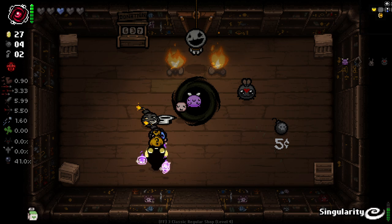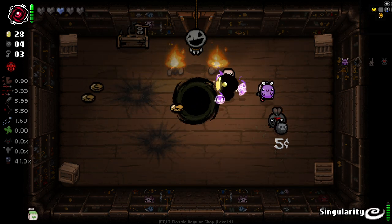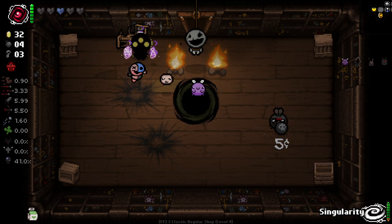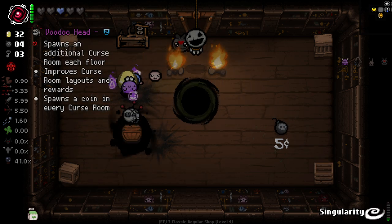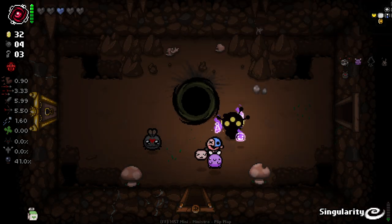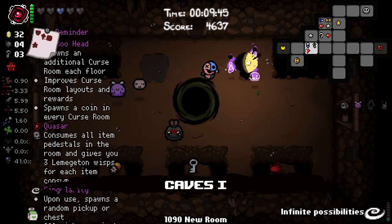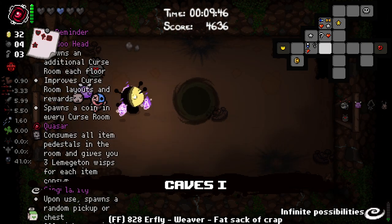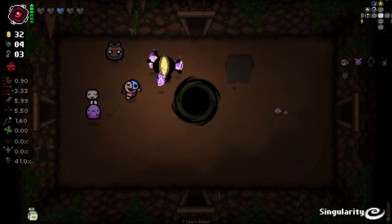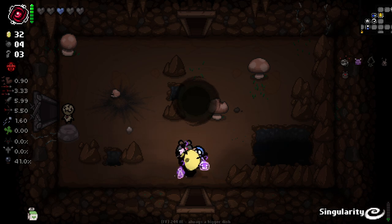Very bad considering — and it blew up my donation machine as well. Great. I'm going to pop this in the shop. Voodoo Head is pretty terrible for us, but... do you know what? I should have kept Voodoo Head and taken Stitches instead of Quasar, because then I could have gotten all of the Cash Rooms for free. Actually, I could still do that, technically.